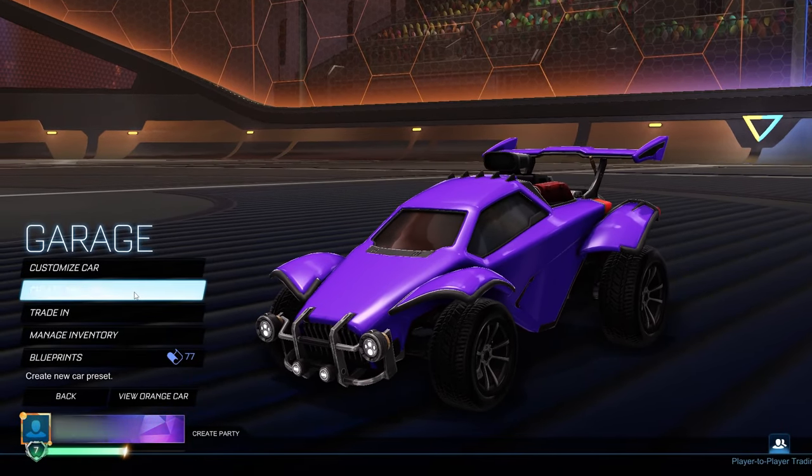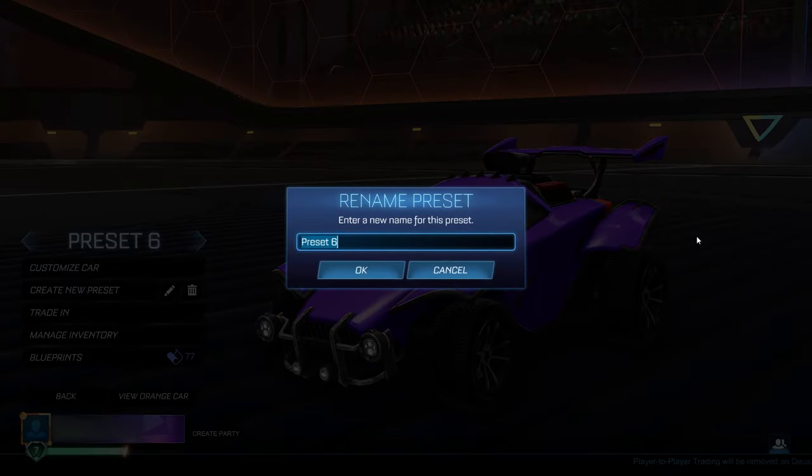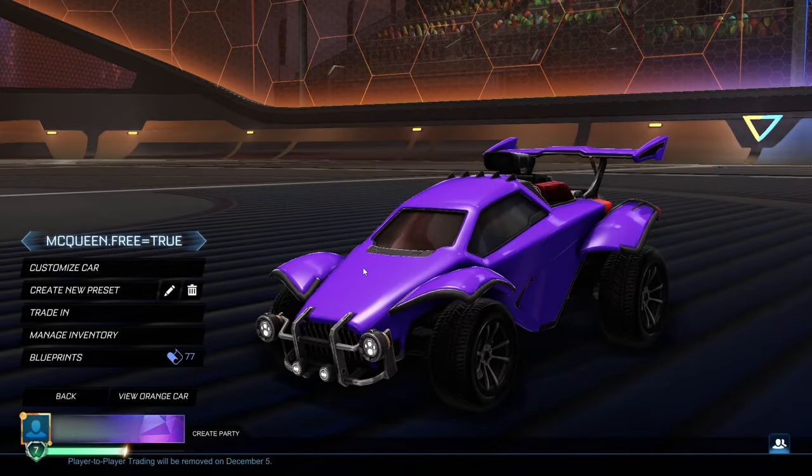Once you're back at the main menu, go ahead and create a new preset and rename this preset to: McQueen.free=true. Now, this is obviously not going to give you anything on its own — all you're doing is renaming this preset — but it is one of the important steps. Go ahead and click OK after you've made sure you've typed it in exactly as I've done.